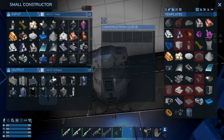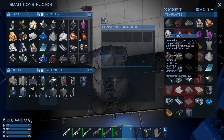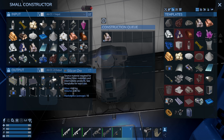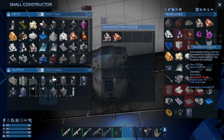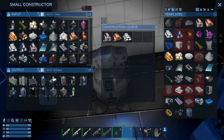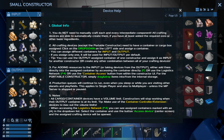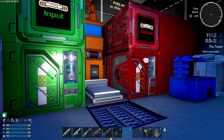We might as well get this little constructor working. I don't want to chew through crushed stone. It takes five iron ore and outputs ten. Let's go with about 80 iron, 100 copper, and 120 silicon for now. Put it in the input - there we go. This thing doesn't require that much power.